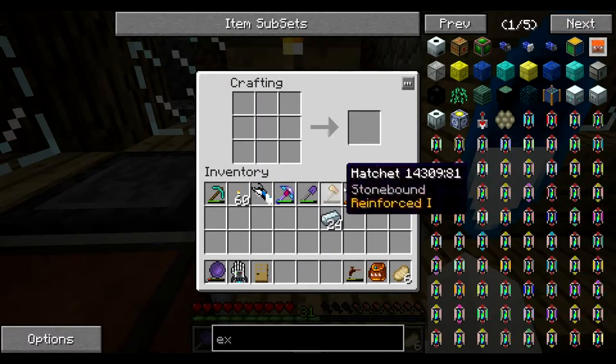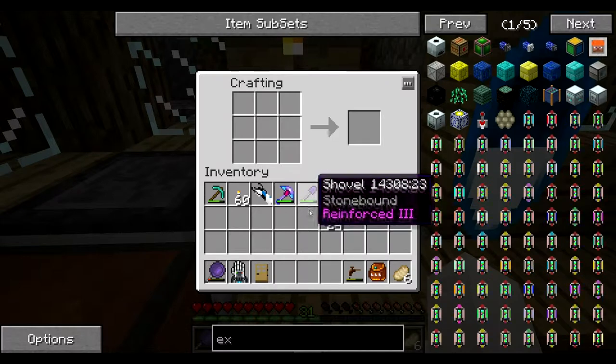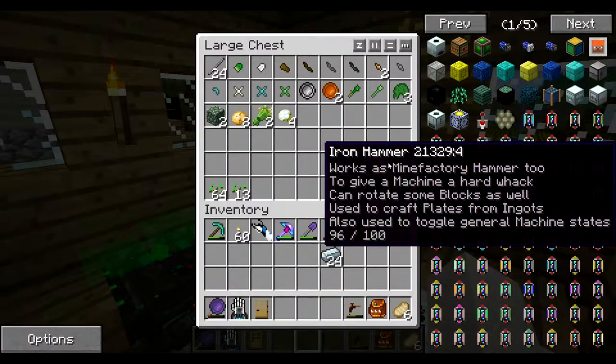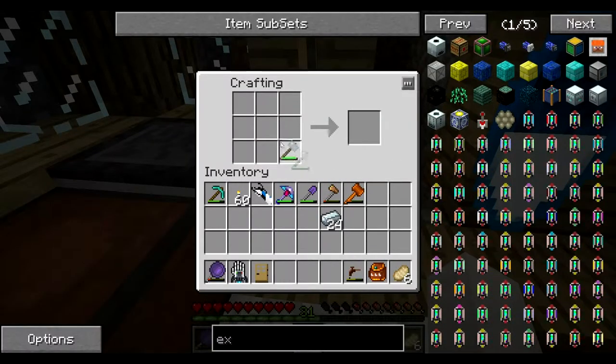I'm going to make a macerator — just see where I put the hammer. Put the iron hammer. I'm going to put it like this.